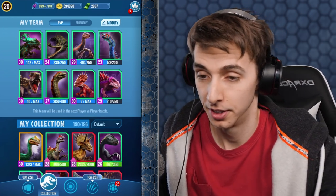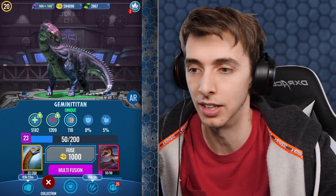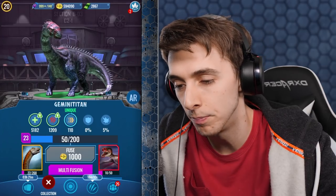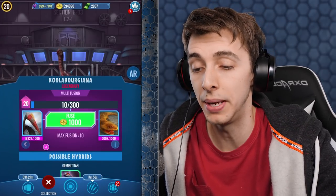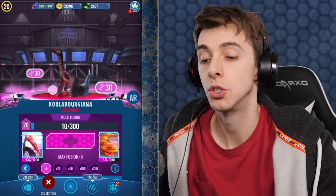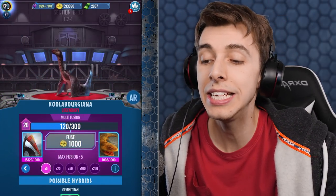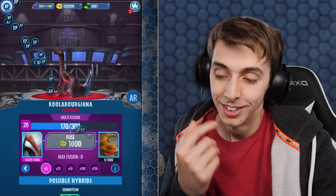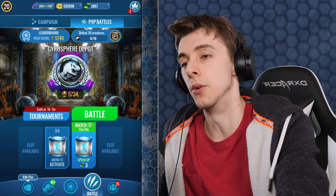We got a full team of Uniques. I'm really tempted actually to boost it a little bit because it kind of needs it. Everybody says it's a really good dinosaur. Most of the time it does seem to just get wrecked by a Thordor or a Trichosaurus — the only problem is it has no armor, but it is immune. We may as well do 10 pops for this — 110, so that's two fuses for Gemini Titan. We can probably get it leveled up once we get the Diplodocus DNA.